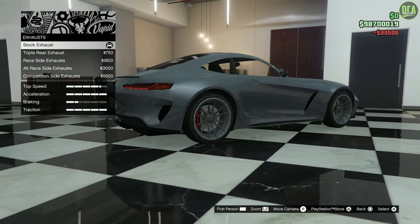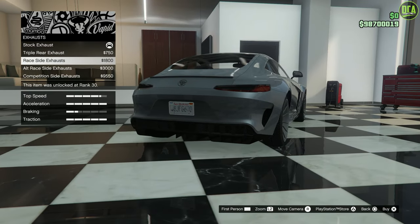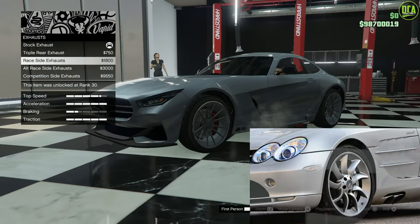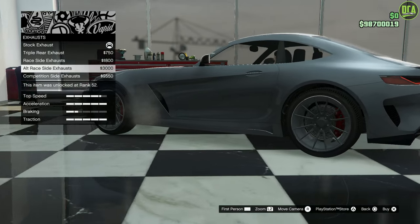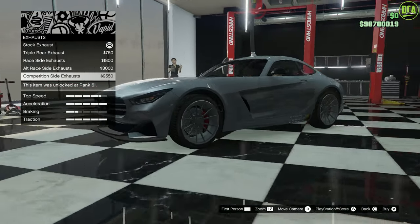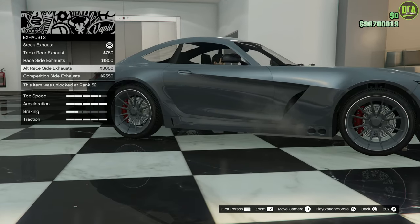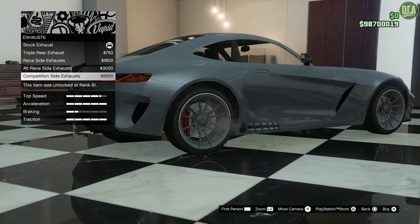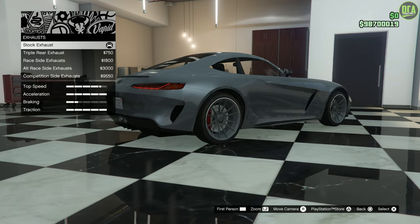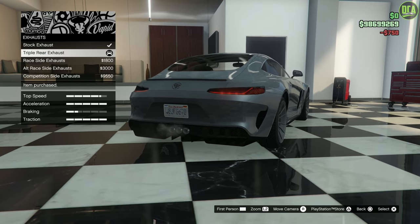Engine will max out. For exhaust, stock is dual but you can do a triple out back, which looks pretty good. There's also a race exhaust that comes out of the side, kind of like a Mercedes SLR — looks pretty cool. Then you have a different side vent variant, and a competition side exhaust that comes out in front of and behind the rear wheel. I still want the exhaust coming out of the rear of the car, so I'm going to go with the triple.